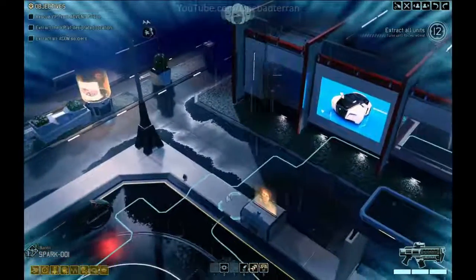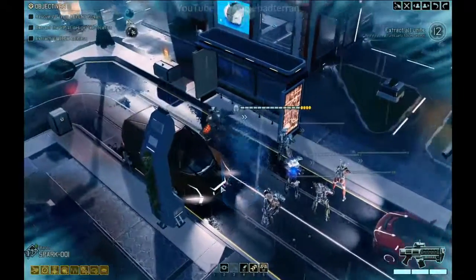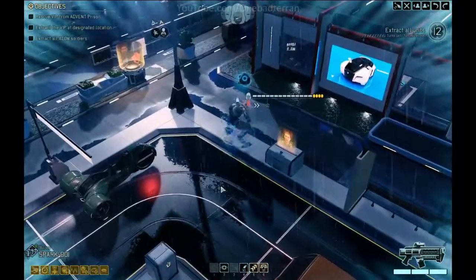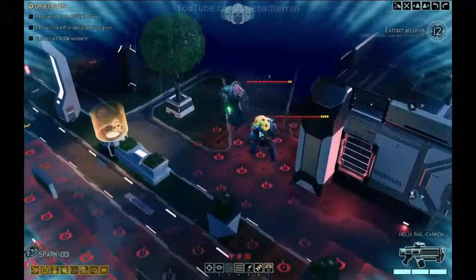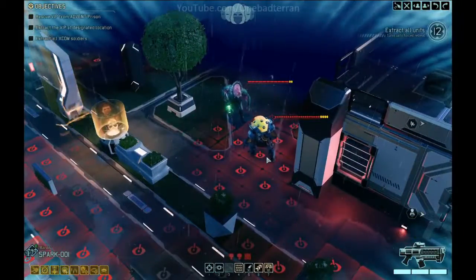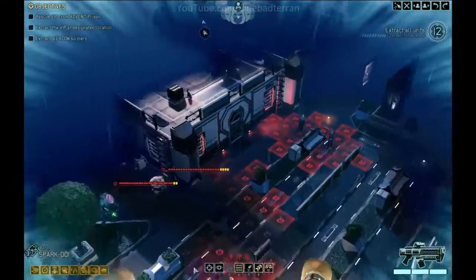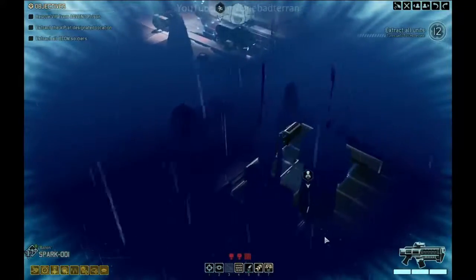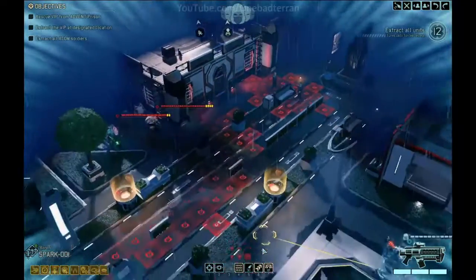Hello everyone, welcome back to Smarkscom 2. So, where are we going? For a second I thought that was two of them — wait, what? No, no. Just a muton. That's fine. So we've got that. We have the VIP right here and then extraction point there. We've got a little ways to walk. We'll be okay.